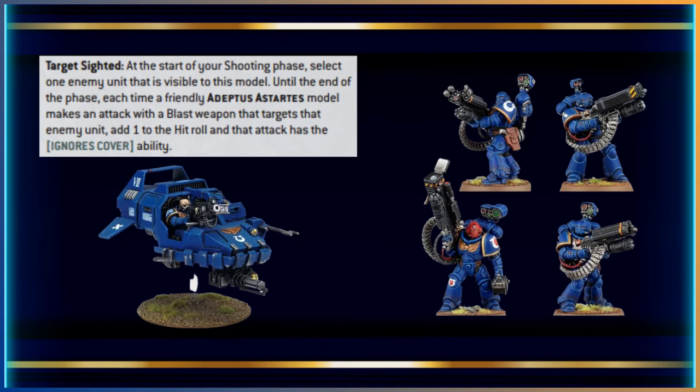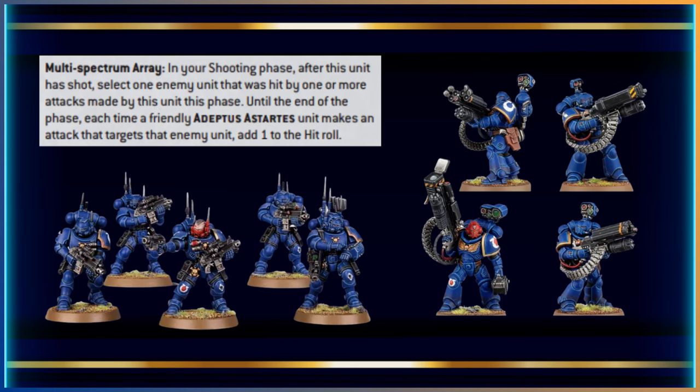For unit synergy, the Land Speeder's Target Sighted ability gives a plus one to hit rolls and ignores cover for friendly units firing blast weapons at the designated target. That overlaps with the stationary ignores cover bonus, but it also negates the heavy weapon penalty if you've moved — so the Super Frag and Super Crack launchers can still move and get their bonuses. The Incursor Squad's Multi-Spectrum Array similarly gives a plus-one to hit army-wide after it shoots, another way to cancel out the heavy penalty if you need to move.